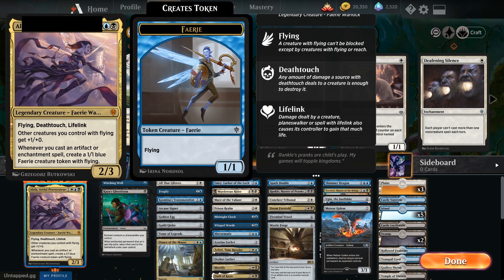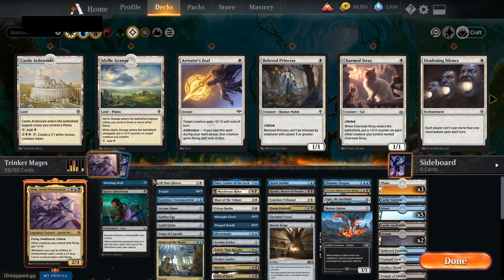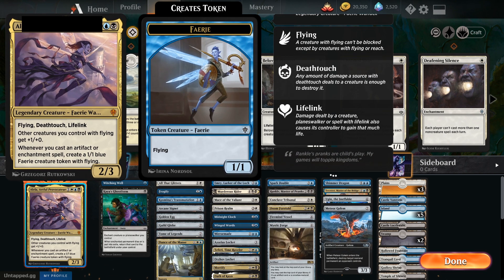If we're trying to get Alela out there, the mana rocks are going to help with that, and if she's died a few times, they'll help us recast her. We can get some value off Alela with command tax attached — we can play her and then hopefully use the excess mana to play an extra artifact to make a fairy. The idea is hopefully to go wide and win that way, using value artifacts as we go.